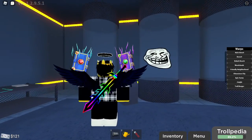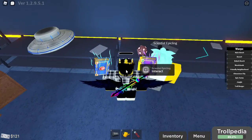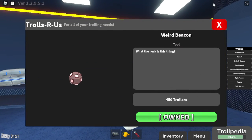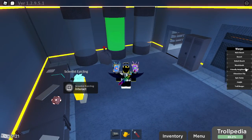Now all you gotta do is pull that lever — it will turn into troll slime. While you're here you can talk to this guy and buy it. I already own it as you can see.